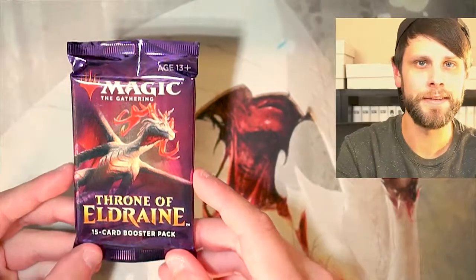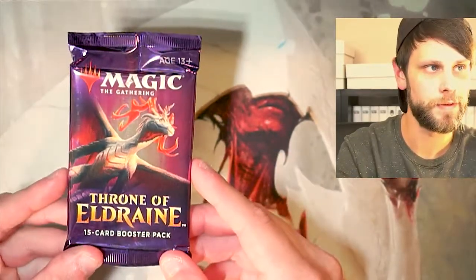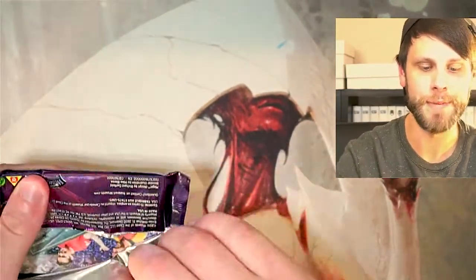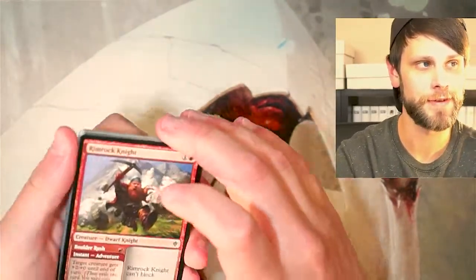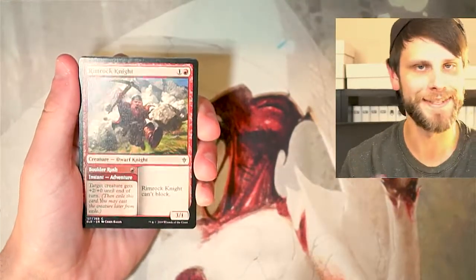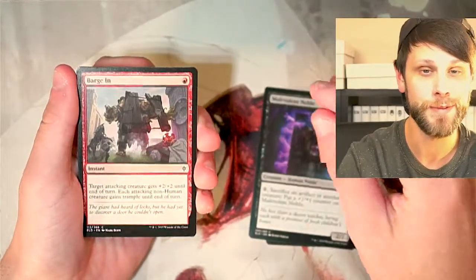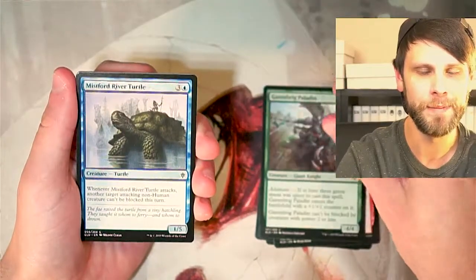Let's kick things off with probably the least exciting pack out of our stack — a Throne of Eldraine pack. When I say least exciting, I do not by any means mean bad. Throne of Eldraine was an amazing set. It offered a lot of power, particularly for Standard at the time, which actually caused some issues. There are a lot of really nice pulls, like Questing Beast would be amazing.